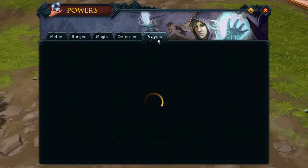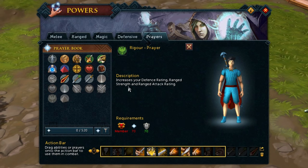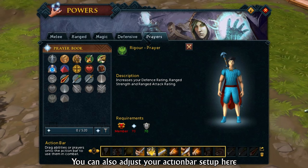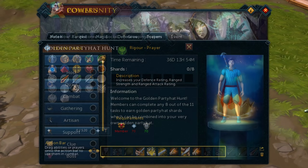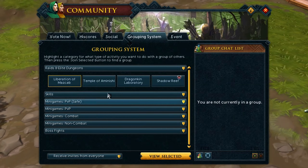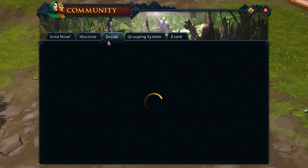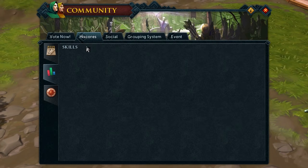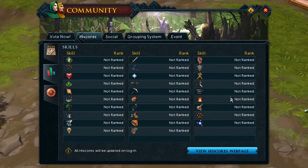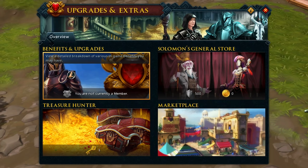The Powers icon allows you to see and preview what abilities do, what kind of buffs you can gain from them, and where they work or don't work — useful if you're trying to figure out what an ability really does. The Community section allows you to see what event is currently active, it has a grouping system for group PVM, a social and high score section, and a voting section if Jagex decides to poll new content. The Upgrade section is basically an MTX place, which is pretty straightforward.